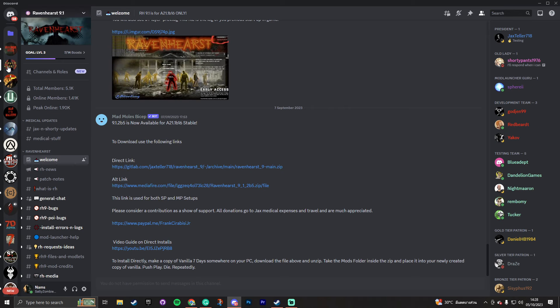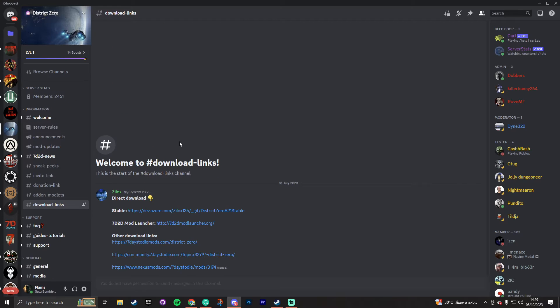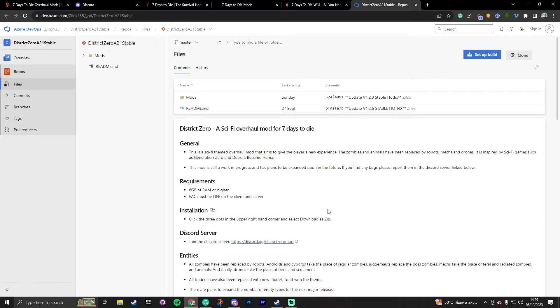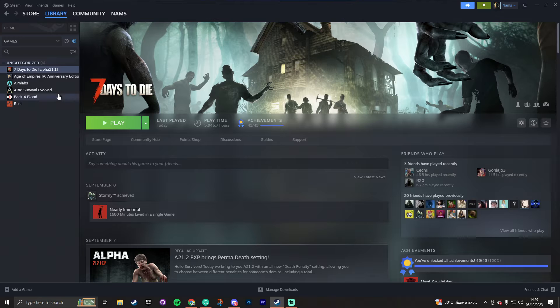For today's example I'm going to install Ravenhurst. Clicking this link will automatically download the mod straight away. But other discords might not have a direct download link — for example, District Zero takes you to a download page. Most overhaul developers use a similar system where you just go to the free buttons and find a download zip button.